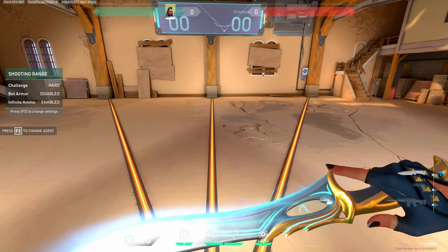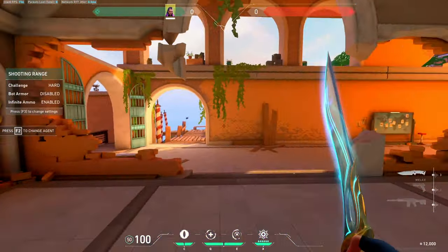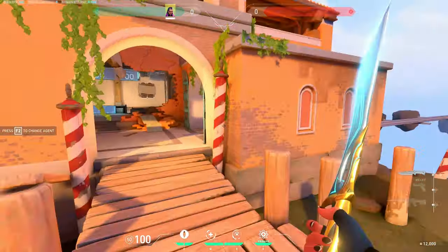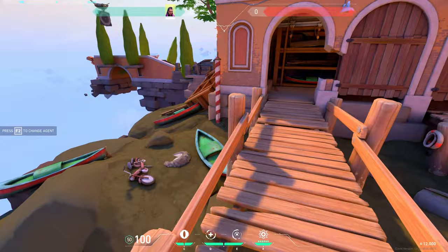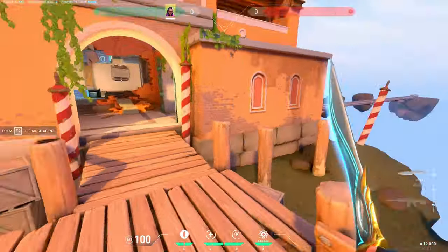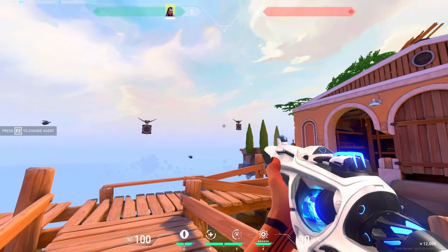So just try around with sensitivities. You can start with mine if you don't know what to use, then go higher and lower and try flicking around in the range. Shoot the bots and see what feels good. If you're having trouble consistently hitting the flying drones, I'd recommend a lower sens — that's probably too high, which is what was happening to me. And if you're under-flicking every time, your sens is probably too low and you should increase it a bit.